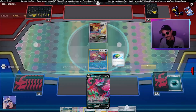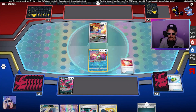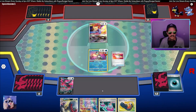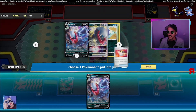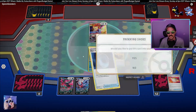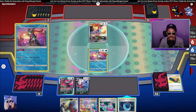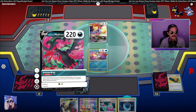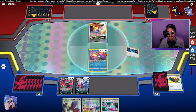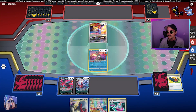Because we do have the Iono next turn. So we're going to Ultra Ball two more away. Probably should have used Trekking Shoes first for the Darkrai — grab that. Watch us run into a Darkrai with the Trekking Shoes. Dark Patch, honestly pretty good. Go ahead and Dire Flame Wings for an energy. Dark Patch another one onto the Darkrai, and we will end our turn.